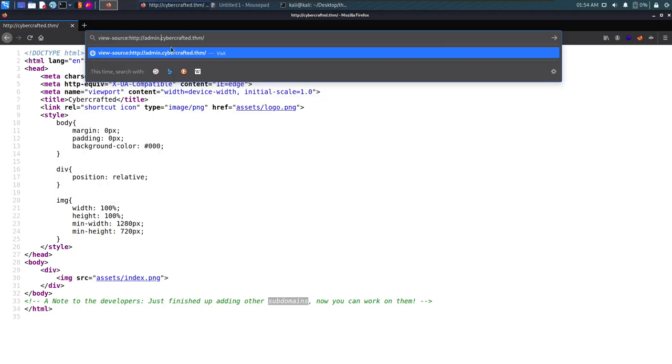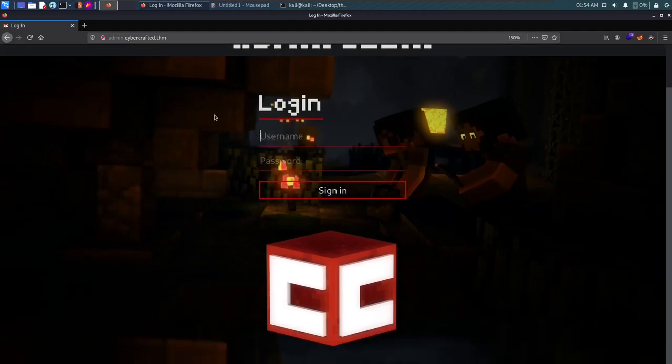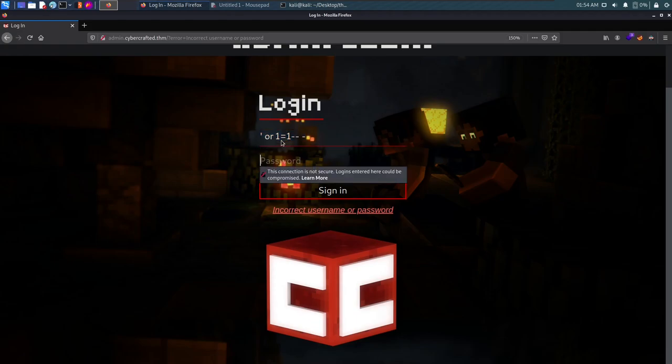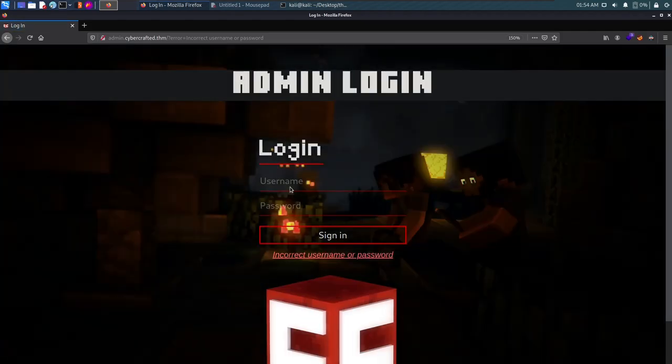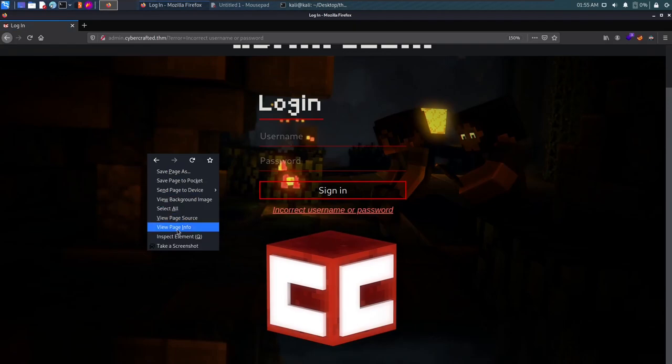We quickly see a login page. We can try default passwords like admin/password, but it says 'incorrect username and password.' We can try SQL injection — the basic payload gives 'incorrect username and password' as well. Trying another SQLi payload also returns incorrect username and password, so it looks like it's not vulnerable to SQLi here.